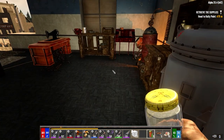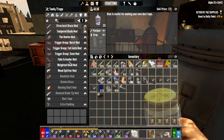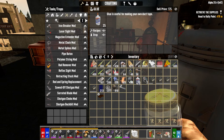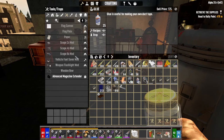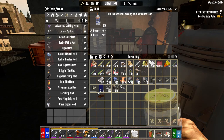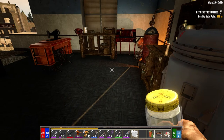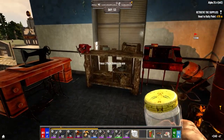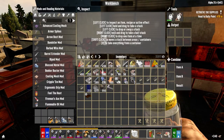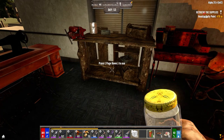I need to make eight duct tape. Can't make it — oh wait, I'm missing cloth. I'm crying out loud. Put it away. Just make it in my inventory here. Eight. Perfect.